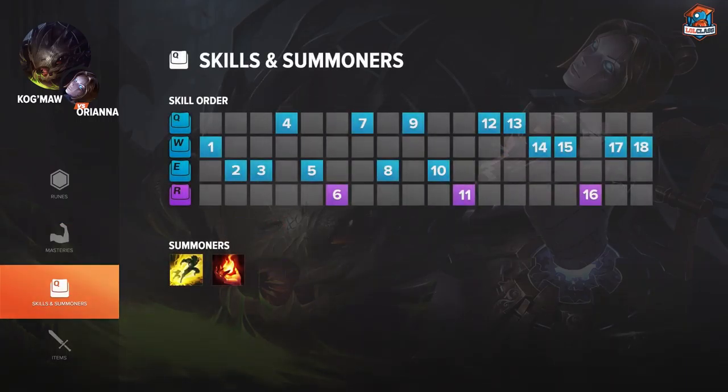For level 1 on Kog'Maw I like to go W. Since Orianna likes to go up and trade with auto attacks a lot at level 1, it helps so you can trade back using that extra damage on your auto attacks. At level 2 I like to go E because Orianna is a very low range champion, and having that slow and then using your W for the auto attacks can actually help you go even or maybe even slightly ahead in trades. On Kog'Maw, if you go even in trades you're already doing great because you just want to scale later into the game. So getting E at level 2 and again at level 3 just to keep her at range and using the slow for free farm or trades when she's out of range. For maxing, I like to max E for the wave clear and long range harass, Q for the shred and burst, and level ult whenever you can.